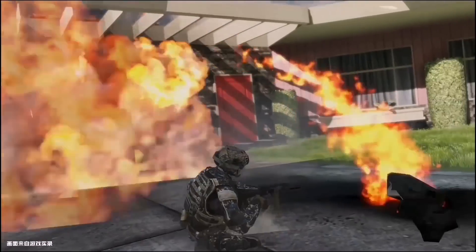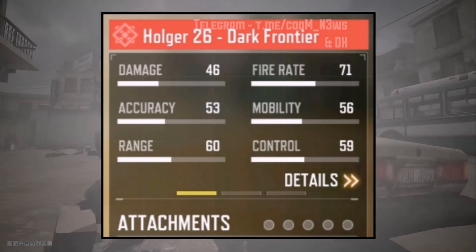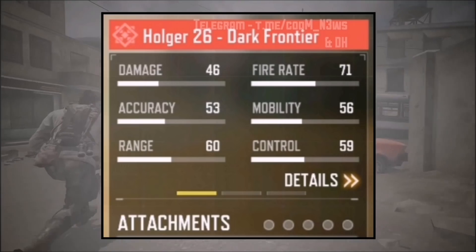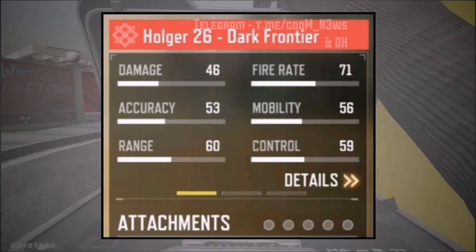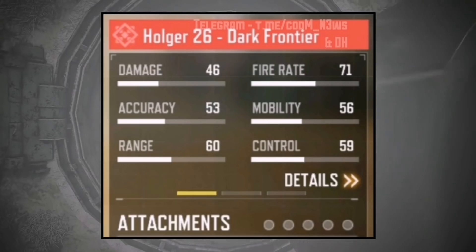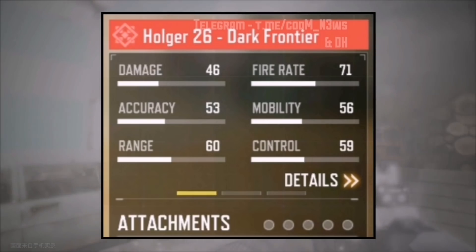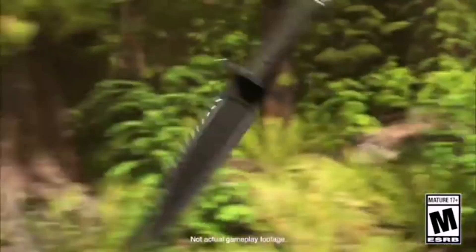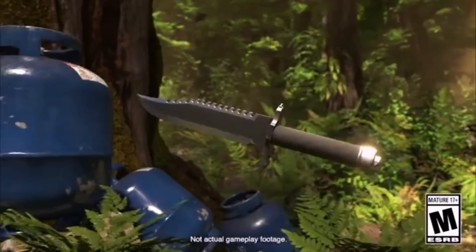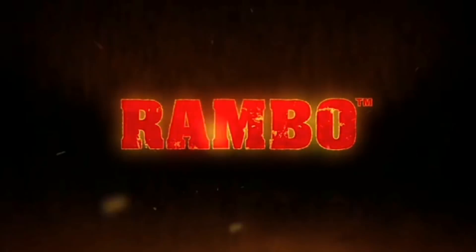Moving on, we are going to have a mythic skin for the Holger 26 known as the Dark Frontier. This is going to be a very interesting gun because it is a hybrid between an LMG and an assault rifle. I really can't wait to see how the skin for the Holger 26 is actually going to look. So far we know about one mythic — the Holger 26 — and two legendary skins for the K-44 and the MK2.